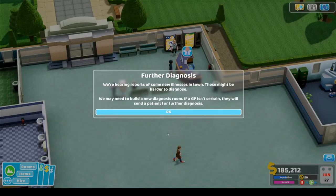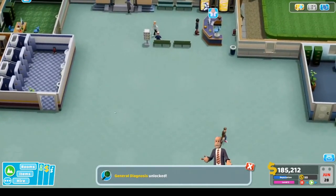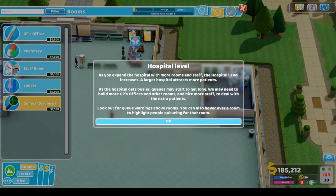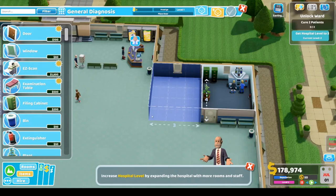We're hearing reports of new illnesses in town that might be harder to diagnose — we may need to build a new diagnosis room. If a GP isn't certain, they'll send a patient for further diagnosis. As you expand the hospital with more rooms and staff, the hospital level increases. A larger hospital attracts more patients. Look out for queue warnings above rooms — you can hover over a room to see people queuing for it.